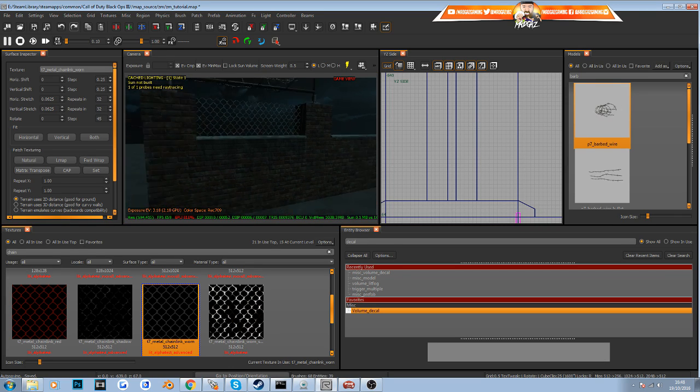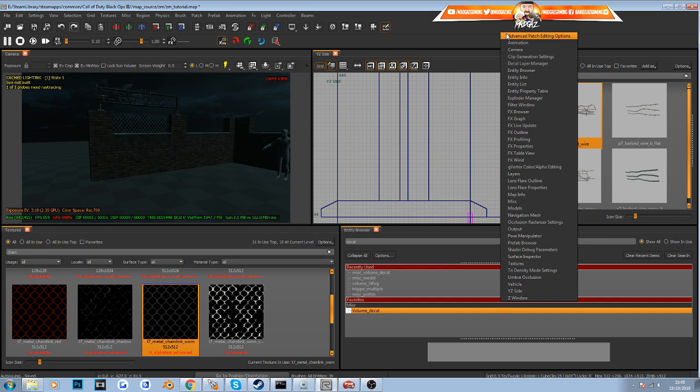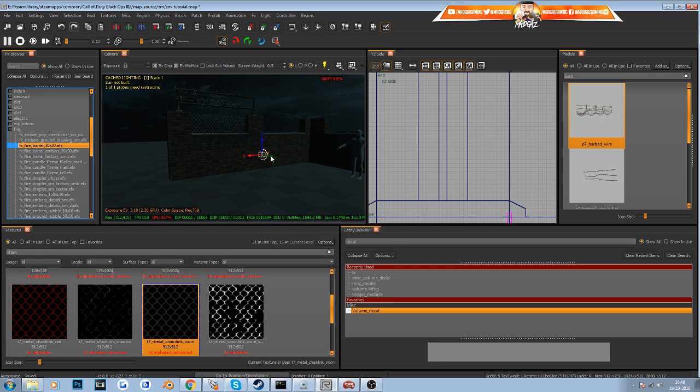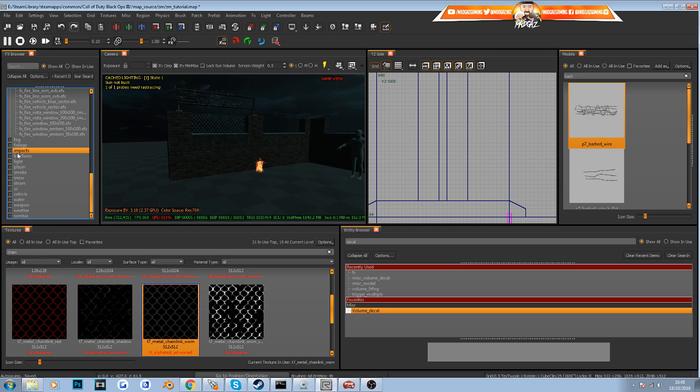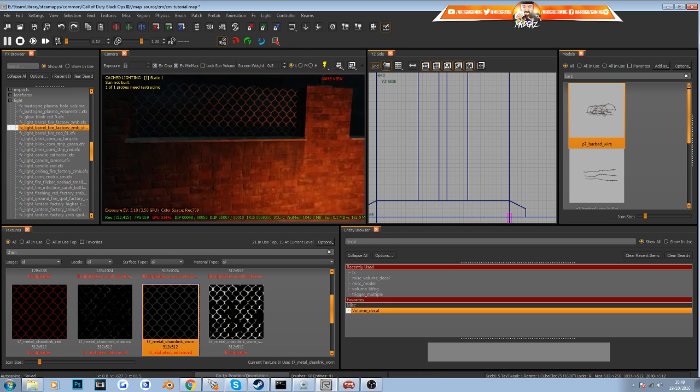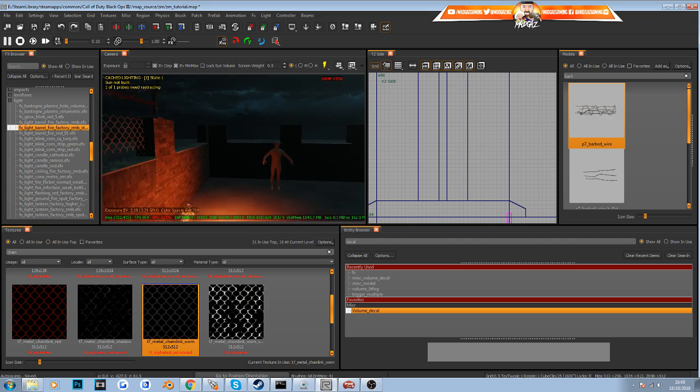To add even more atmosphere, go into the FX browser by right-clicking. There are many options — let's select a fire barrel. Place it on the floor and position it. Then find the right fire effect from the list, drag it to where the flame should burn, and now you have a nice fire burning there. That fence looks so much better than just a blank wall.